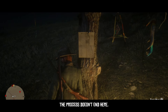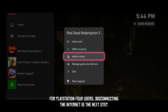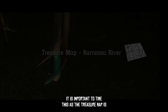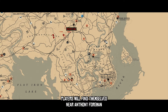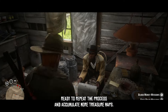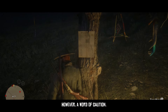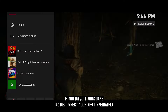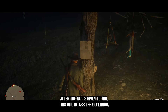The process doesn't end here. For PlayStation 4 users, disconnecting the internet is the next step, while PlayStation 5 and PC players should close out their respective games. It is important to time this as the treasure map is given to you. Upon re-entry into the game, players will find themselves near Anthony Foreman, ready to repeat the process and accumulate more treasure maps. However, a word of caution: the game has a built-in 3-day cooldown for this method. If you quit your game or disconnect your Wi-Fi immediately after the map is given to you, this will bypass the cooldown.